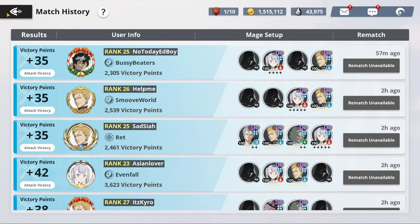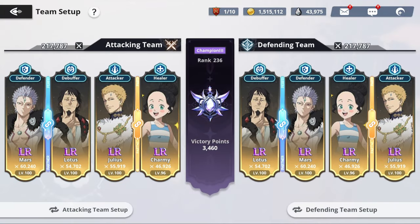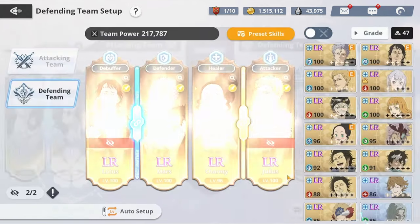I'm basically running a full blue team with Lotus, Mars, Charmy, and Julius. And the way I've done this is I build Lotus to be a tank.